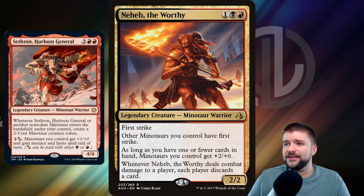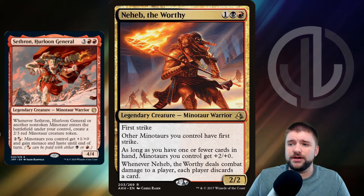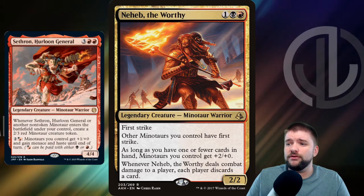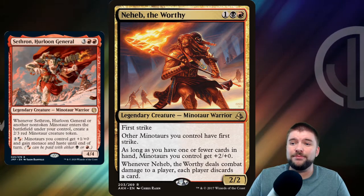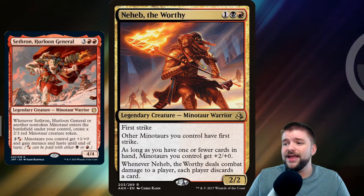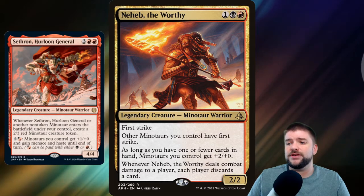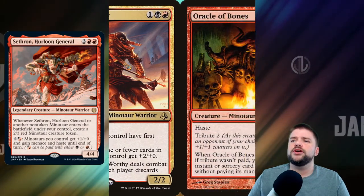Neheb the Worthy is a 3-cost 2/2 First Striker. This one's going to give all of your Minotaurs First Strike. As long as you have one or fewer cards in hand, Minotaurs you control get +2/+0 — on top of any Anthem fire breathing that Sethron's going to give them — and whenever it deals combat damage to a player, each player discards a card.